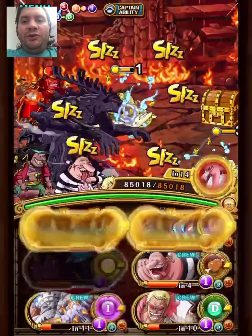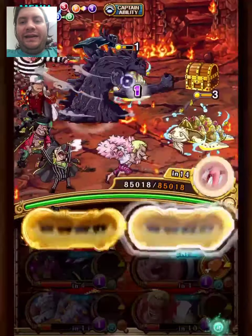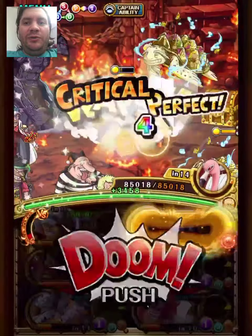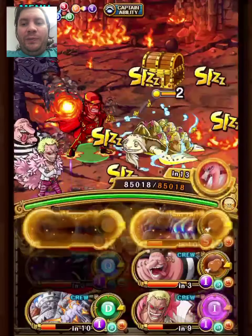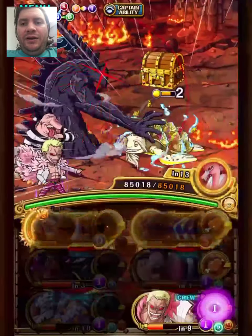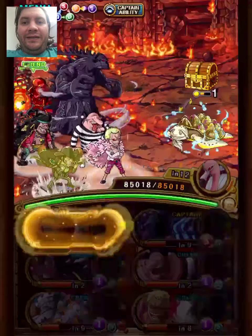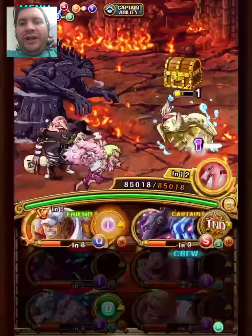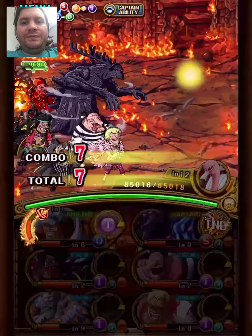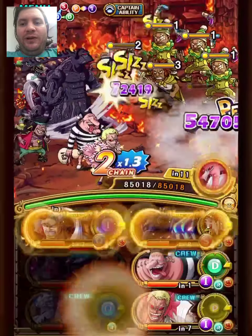This first team is a mono driven team with Bullet and versus Akainu as captains. Pretty cool combo — they have pretty good synergy. You just need to build a quick, int, strength, slash, driven and powerhouse team, so you've got quite a few options. I went with the full driven route.